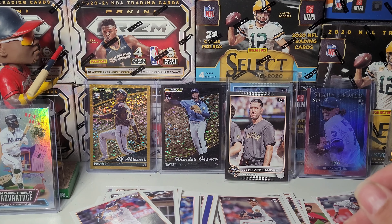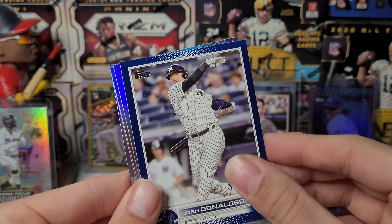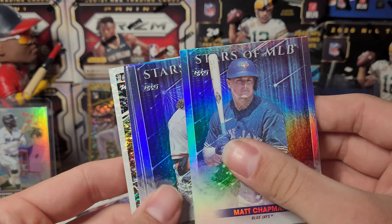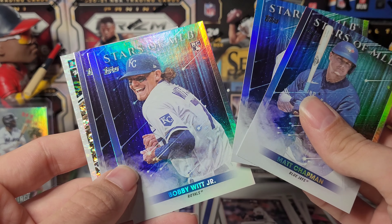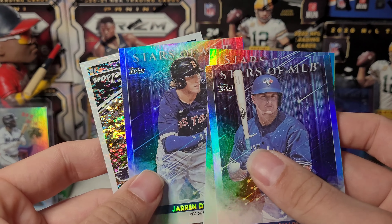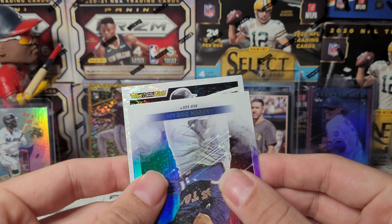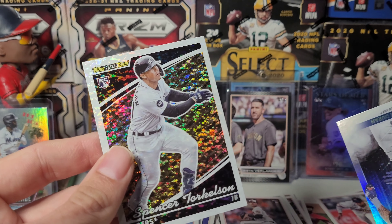Only have a few cards left to go. We got a blue retail exclusive Josh Donaldson, Matt Chapman, Brandon Crawford. Bobby Witt Jr., Jarren Duran, and we got a base Black Gold of Spencer Torkelson.